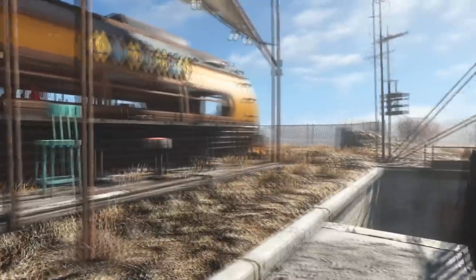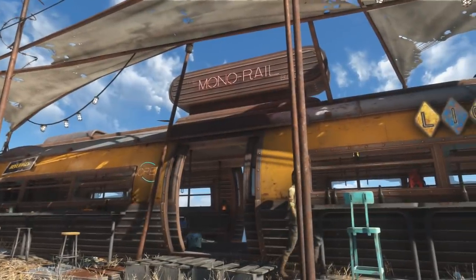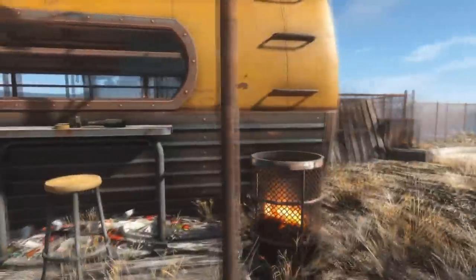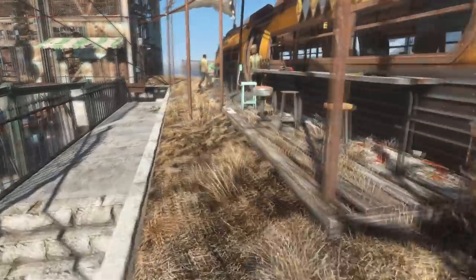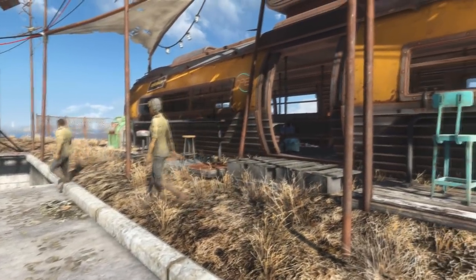One of the main things I wanted to show you in this video is the bar that I made — this is the Monorail Bar. You get it, because it's like the third rail from Goodneighbor. I found this monorail in the Creation Kit and I thought it was really cool. I was going to have it as a walkway, but then I just plopped it down right here and figured I could make a bar out of this.